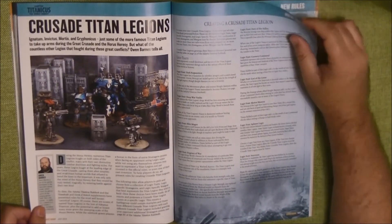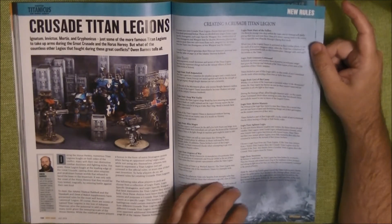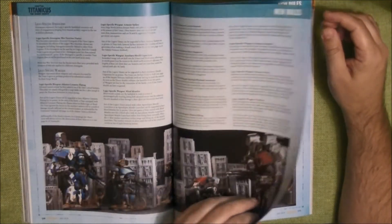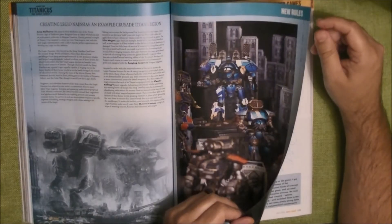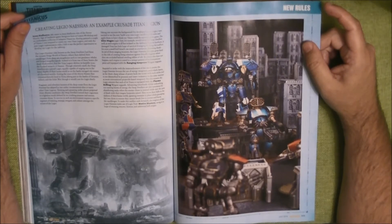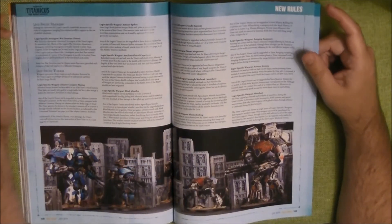Then we have Crusade Titan Legends — new rules for them as well. I'm not really into that game at all, but here we have new rules for creating a Legion, and Naestia is an example of Crusade Titan Legends. To be fair, I have no clue about this game.